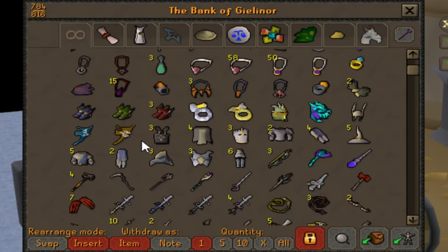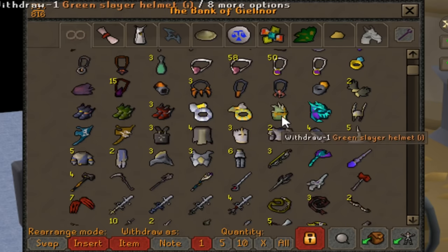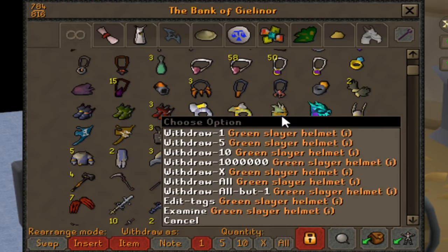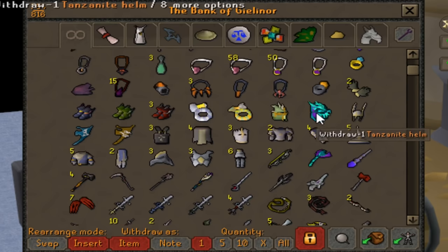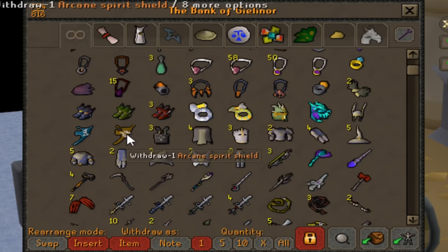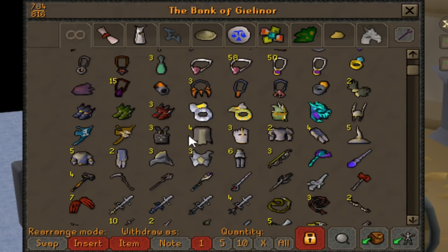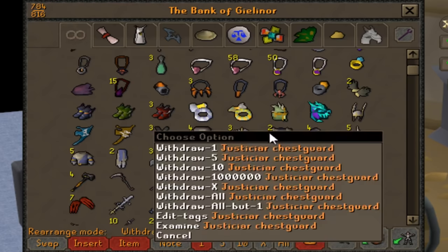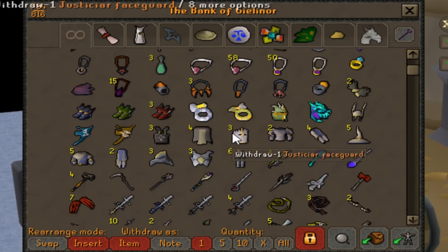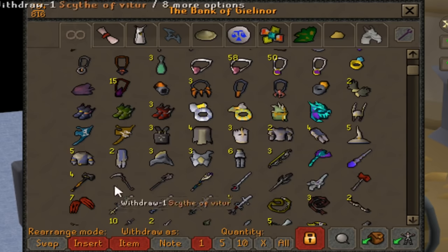Down here is all the Cerberus boots — I haven't done Cerberus in forever so that hasn't changed. Berserker ring, archer's ring, slayer helm — still the only colour set I've got and I don't plan on changing it. Tormented bracelet, a staple in my bank. Two spirit shields, still missing the spectral. Lots of Bandos items, haven't done Bandos recently. And lots of Justiciar pieces — I basically have two sets from grinding for the Scythe, and I have full ancestral.